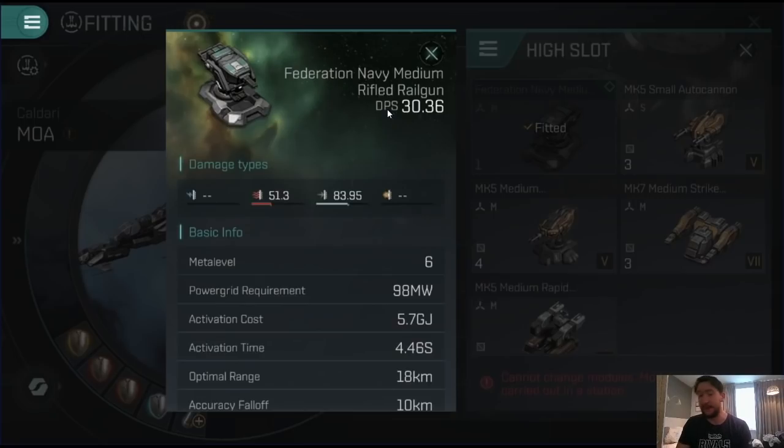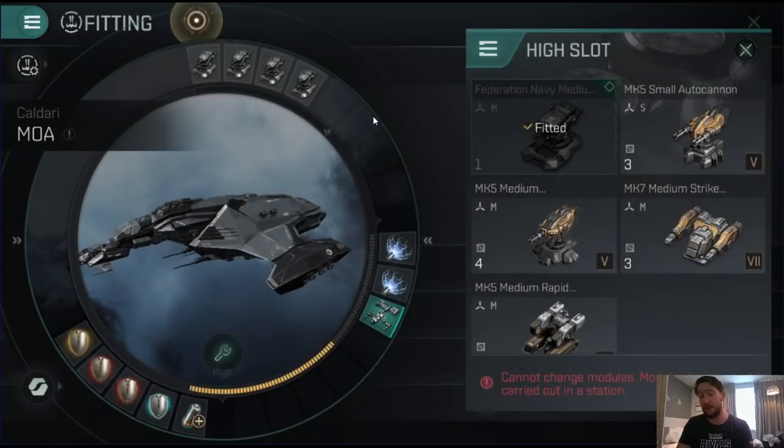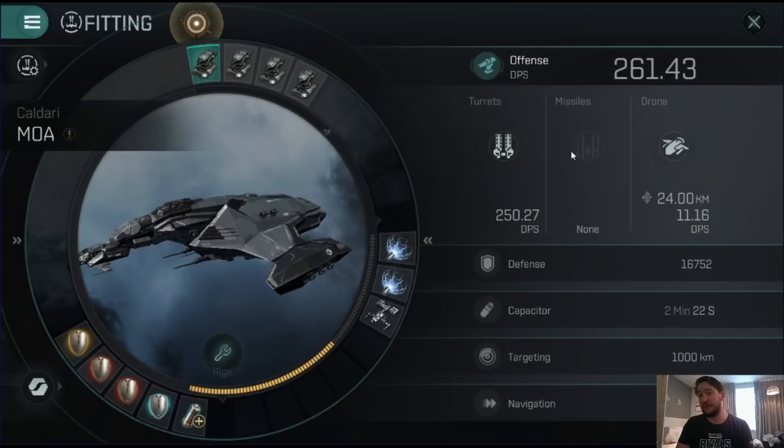The Mower is a slow ship, so distance can get closed very easily by frigates, especially if they have afterburners. If you're running rifled railguns you're going to struggle if someone closes the range on you, which is why you've got the Webafires and the small drone. You can have Mark V rifled railguns and won't see a huge difference in DPS — you should still hit somewhere around the 200 mark, and it will still do the job, just take a little bit longer.